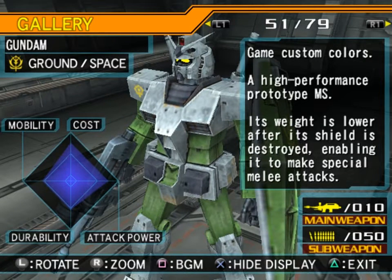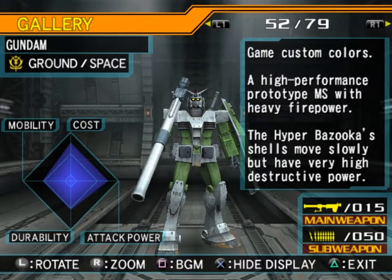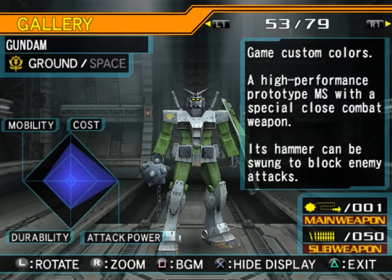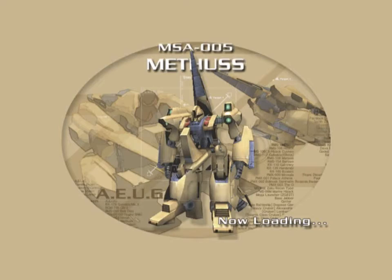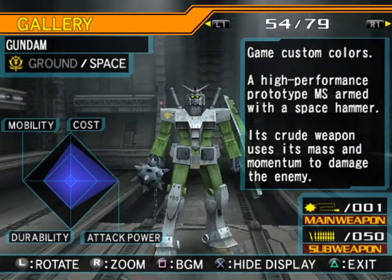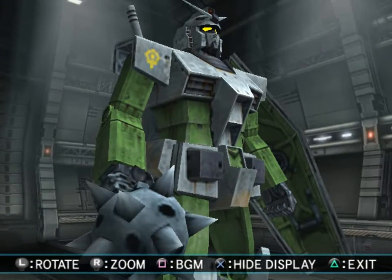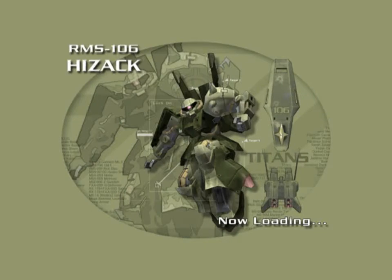High performance prototype mobile suit with heavy firepower — game custom colors Gundam. The Hyper Bazooka's shells move slowly but have very high destructive power. A high performance prototype mobile suit with a special close combat weapon — its hammer can be swung to block enemy attacks, which is very useful. A high performance prototype mobile suit armed with a space hammer — its crude weapon uses its mass and momentum to damage the enemy. I like that the Hyper Hammer has sharper, longer spikes than the standard Gundam Hammer. That kind of amuses me — it's a little bit weird.